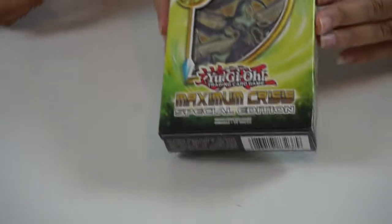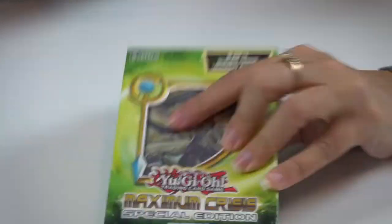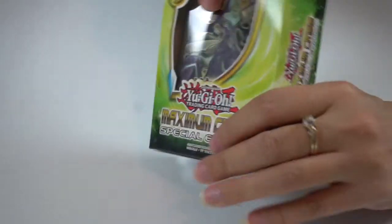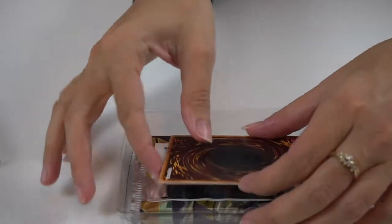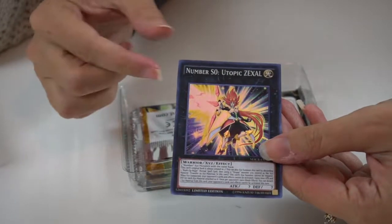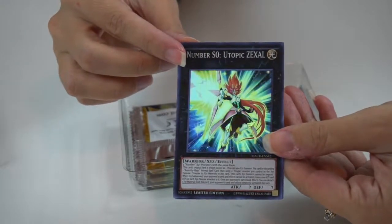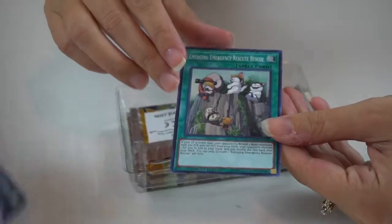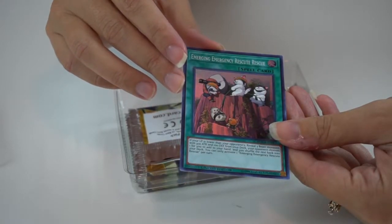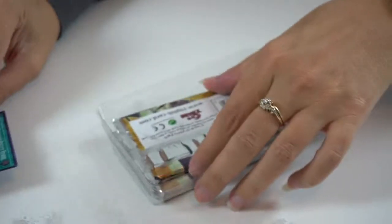Alright, so here is the other box — this is the Maximum Crisis Special Edition. Let's get in here. So in here, this box comes with these two cards right here. I'm guessing these are the limited edition cards. This is limited edition number — Utopic Zexal. Look at that card! And this one is also limited edition — this is the Emerging Emergency Rescue Rescue Rescue. Oh look, they're so cute, like the cute rescuers. So those are two limited edition cards.